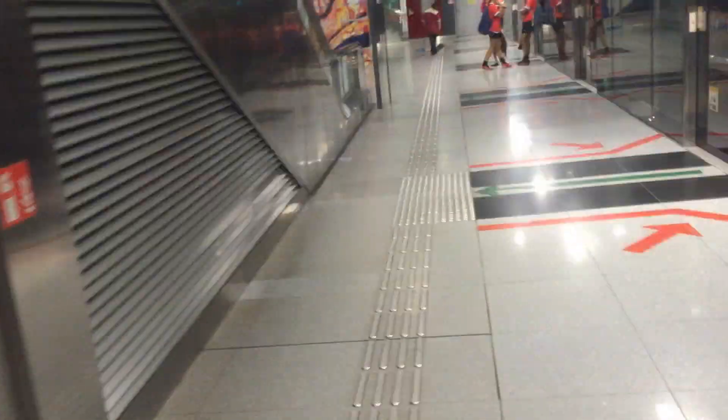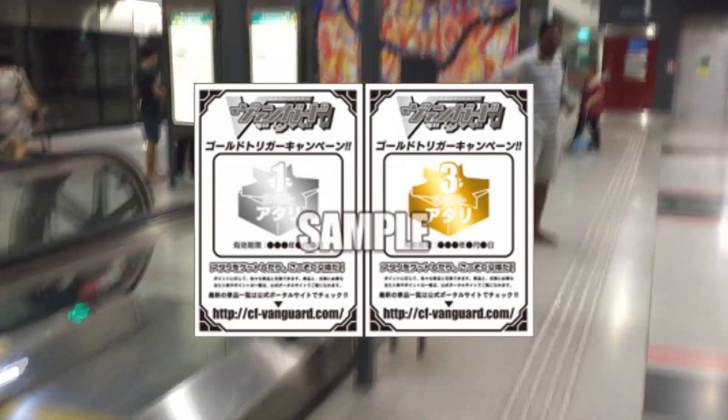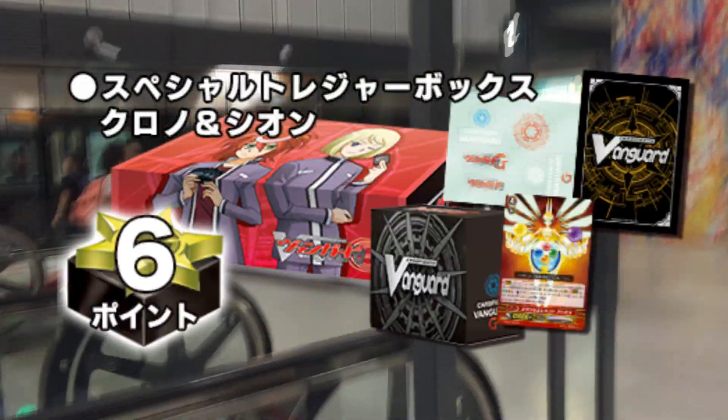What's up guys, Kart Protagonist here. Today I'll be teaching you how to go to Kart Geeks Feral Road. Basically this is Feral Road Station, and this is where you can go to trade in all your crit points for various Vanguard products.